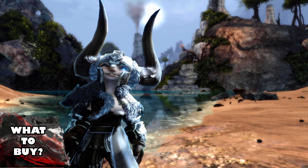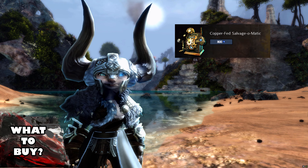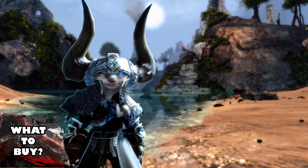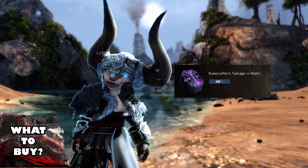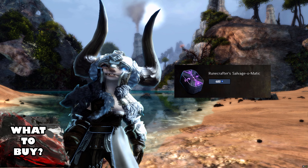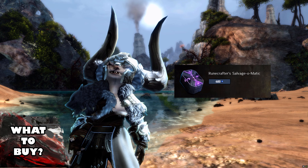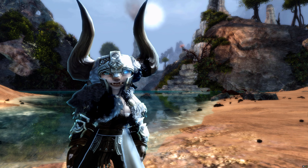Option number one is convenience: if you want to prioritize quality of life, get the Copperfed Salvage Kit, since it's the one you'll be using the most to clear all the lower tier loot out of your bags. Option number two is profit: if you want to prioritize profit, I'd get the Runecrafter's Salvage Kit first, since it's a unique item and you'll never be able to get a salvage kit with the same stats. Using the Runecrafter's Salvage Kit will also net you quite a nice amount of profit if you loot any symbols. Thanks for watching everyone, and I'll see you next time.